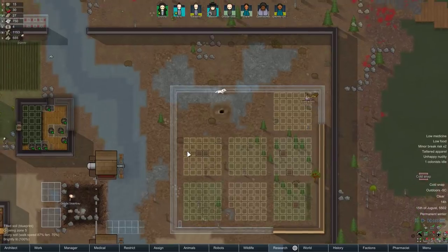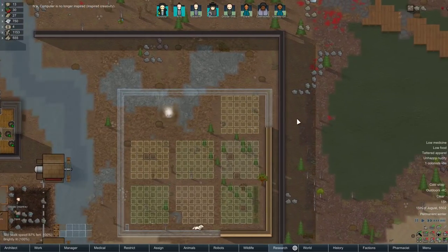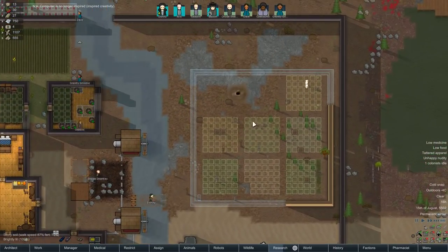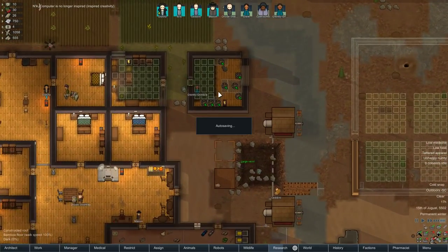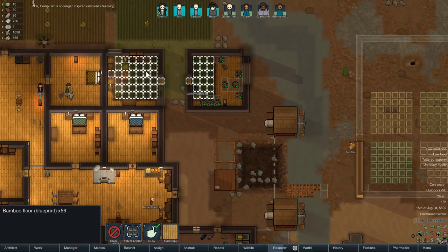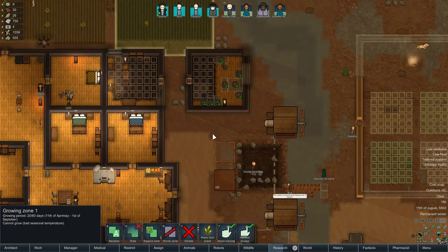Man this is going to be so difficult to insulate now during this cold snap — we're going to have to wait for that to end before we can work out what sort of power supply we need to keep this room warm. As long as the bedrooms can get done as soon as possible, that's all I really care about — because that's the thing that's really screwing us here. Let's delete these growing zones in the bedrooms — not entirely necessary.